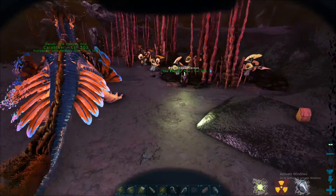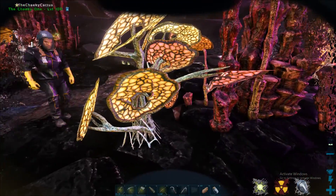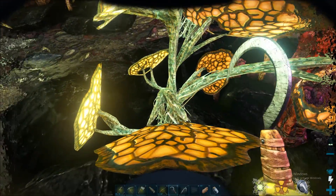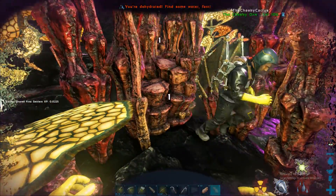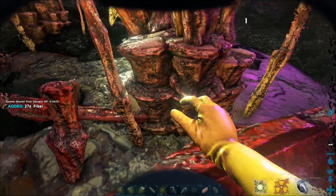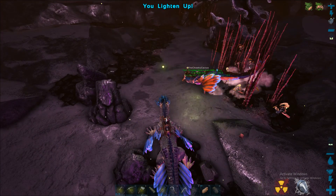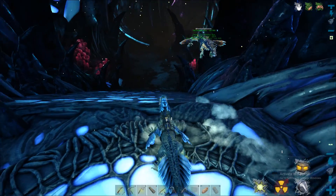Come on over here — I want to show you and your viewers: harvest this plant here if I'm correct. I don't see anything — is it this plant? I'm dehydrated. These plants have berries down here. One of these plants I did not know had berries, but somewhere down here there's plants that give organic polymer similar to the surface.